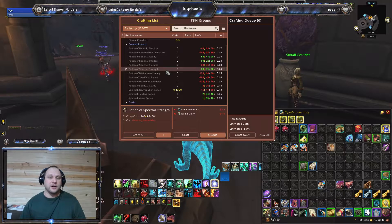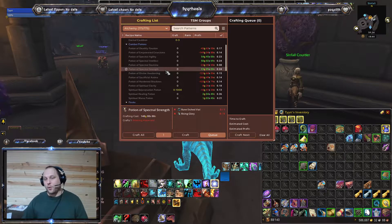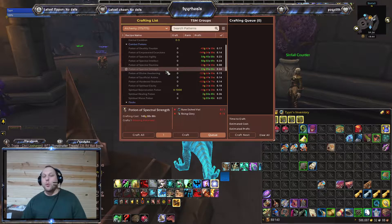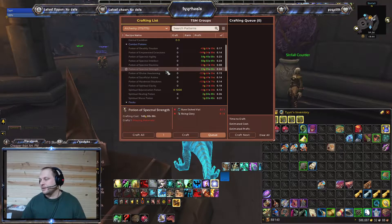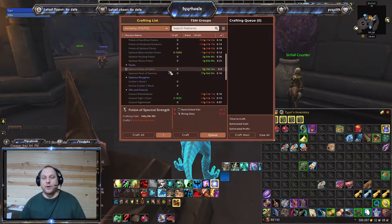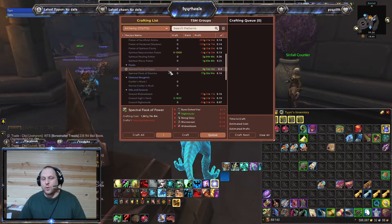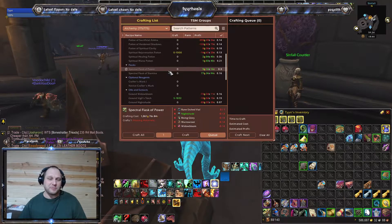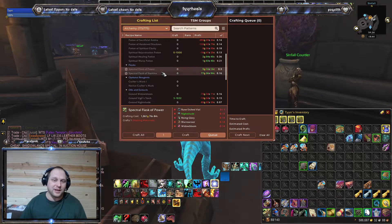Our Strength Pot is crafting at 140 gold apiece and we've got a 23 gold profit — just under the 20% markup I require. If we go down to flasks, flasks aren't a big money maker. We're at under 10% profit on those. By the time you get your auction house cut, there's not much meat left on that bone.